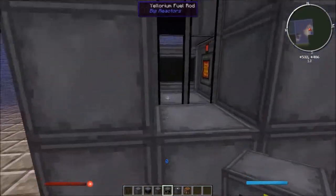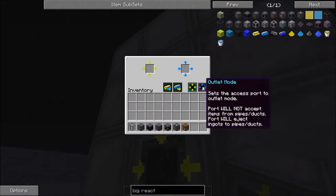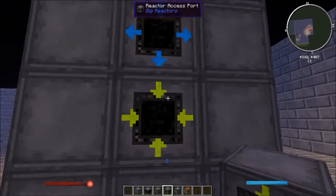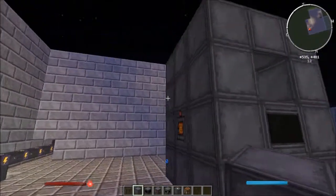So you're going to need two access ports — this is so you can inject fuel into your reactor. You need to click outlet mode on one of them, and as you can see it turns blue. Now you can just block this up — you can actually use some special glass for it, but I'm choosing not to.